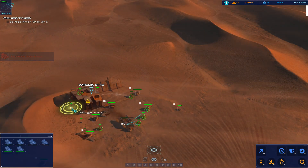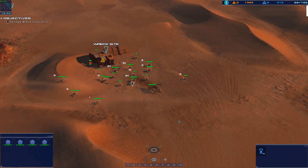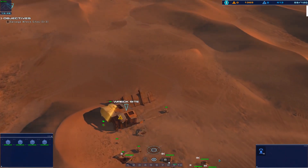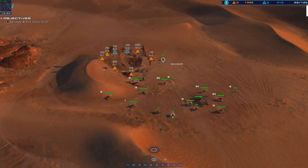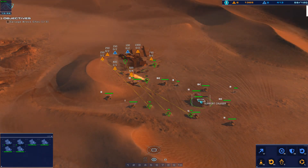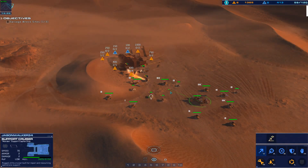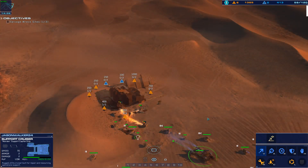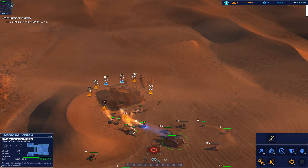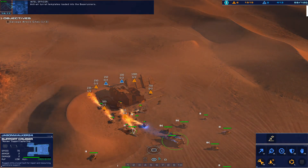Set charges right there. Salvagers are up — time's wasting. Alert — sensor post destroyed. Enemy airstrike inbound. Galseon air units are probing our position. Anti-air turrets now available for construction. Anti-air turret templates loaded into the base runners. The main assault force will arrive soon.